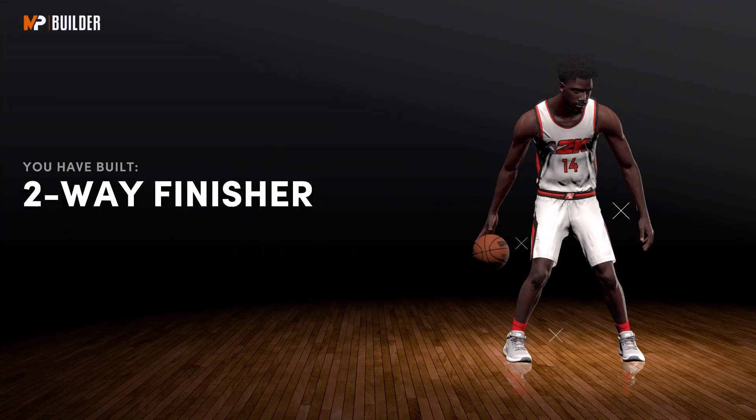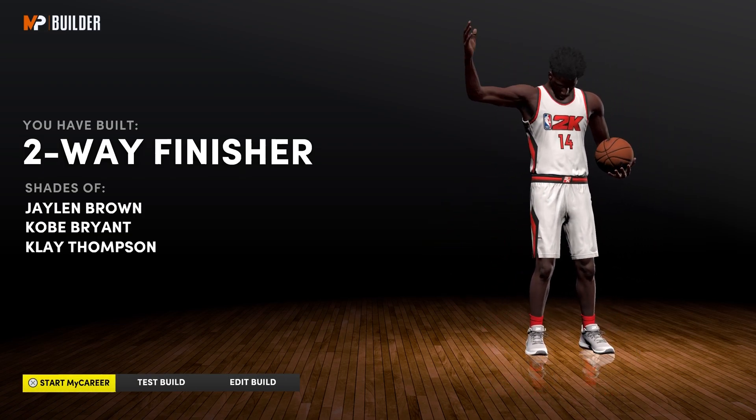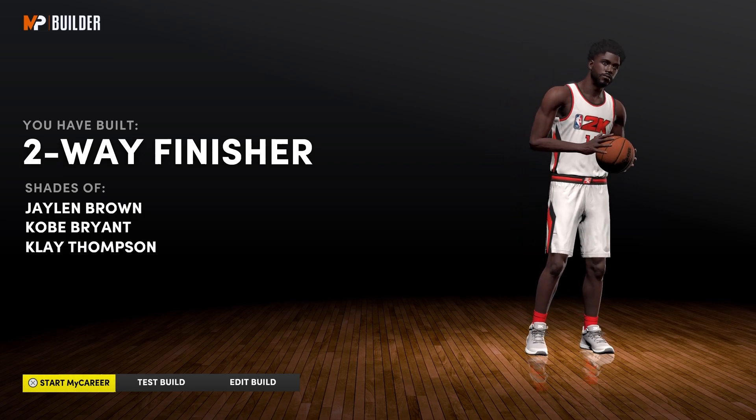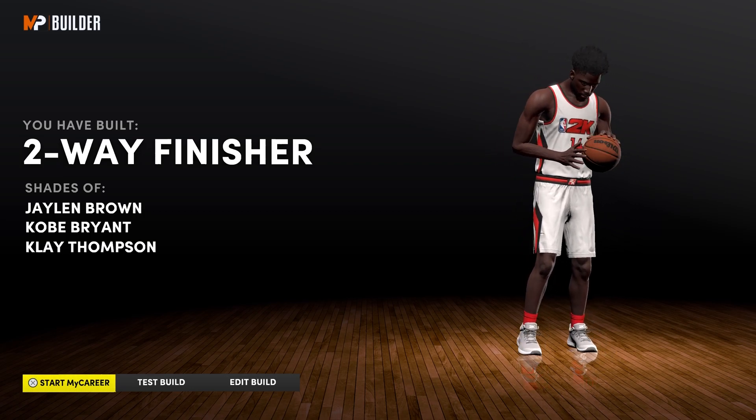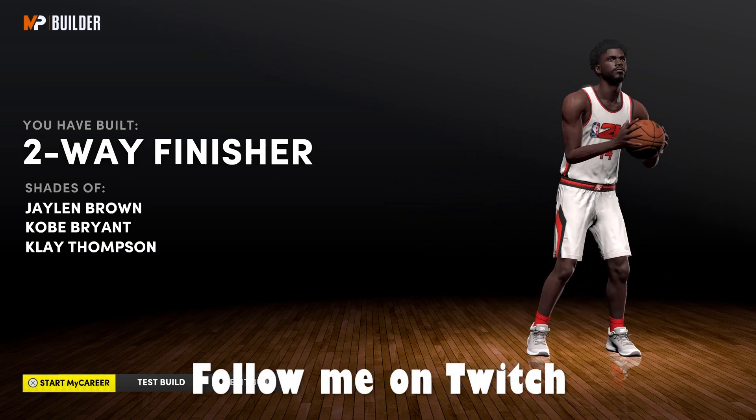And that's how you make the build. You get a two-way finisher. Kobe Bryant, Klay Thompson — it's disgusting. Go ahead and drop me a like, hit that subscribe button. Tell me what you think about this build. Let me know if you end up making it. I appreciate you. Have a good one. Peace.